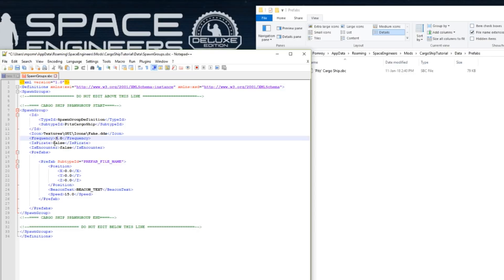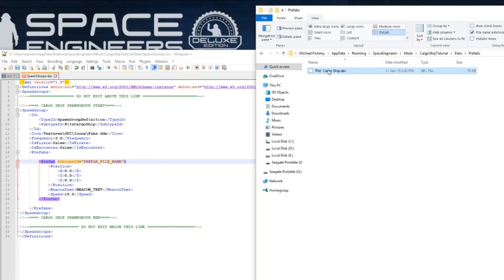It won't spawn in space, and that's probably a good thing since we don't want our atmosphere-only ships spawning in space. This Subtype ID — which has been prefilled as 'prefab file name' — needs to be the exact file name of the SBC file without the file extension. So we can select it, press Ctrl+C, go into Notepad++, double-click that field and paste, and we'll have the exact name in there. Next up we want to set our beacon text — let's call this 'Pits'. Then we can set our speed that this spawns at, up to 30 meters a second — let's make this 25.